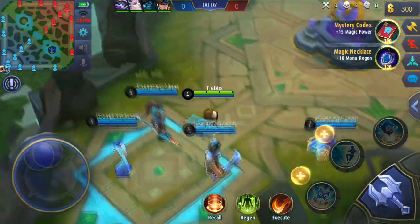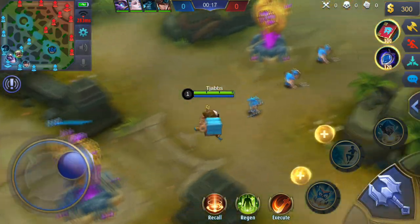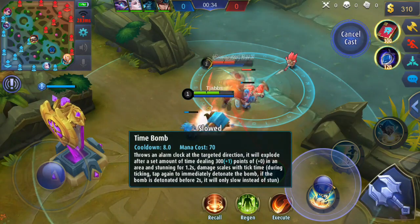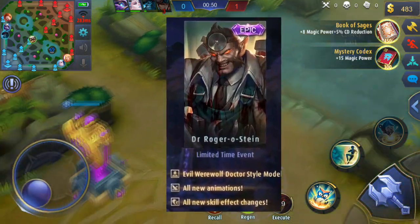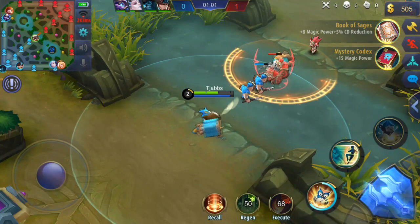Hello there guys and welcome to this video. So the Halloween update is out on the advanced server and there's a lot of cool stuff in this, like a new hero called Digger and the Roger skin, the Roger Stein skin, and there's also something pretty cool here.